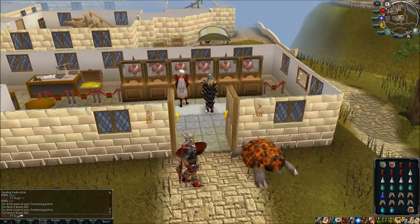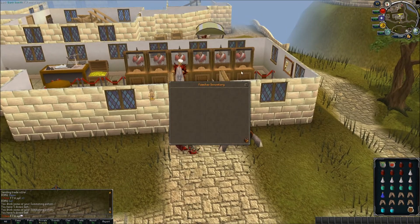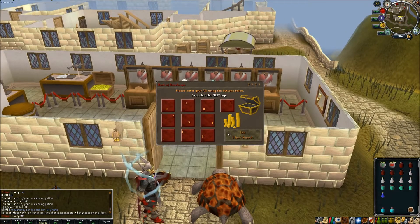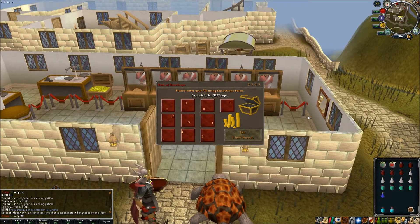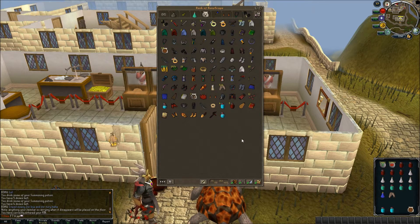I'm just going to quickly go ahead and store some sharks into my tortoise here. There we go — I just had to cut the video there. So we're going to withdraw some more sharks and a new flask. Let's get going.